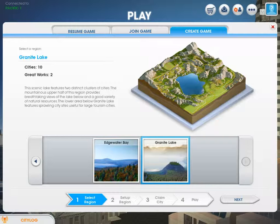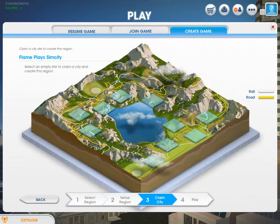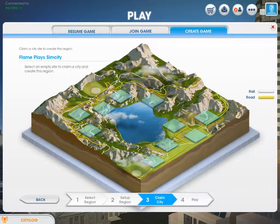Okay, I haven't done this one yet, so let's actually do this one. I'm going to name the region... private region, next. Okay, we're going to have to look at these — these are our different city options. So we've got this option: